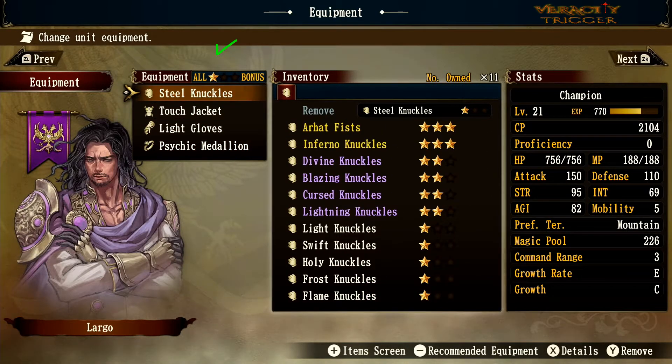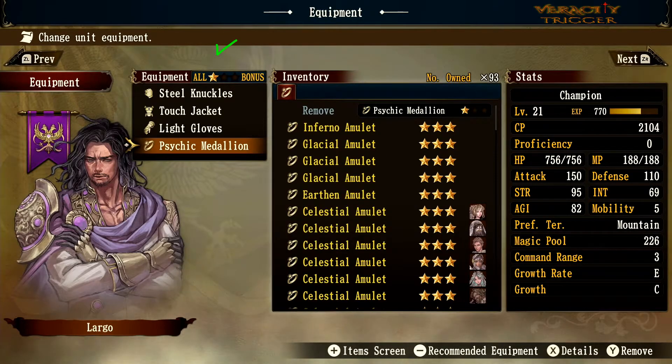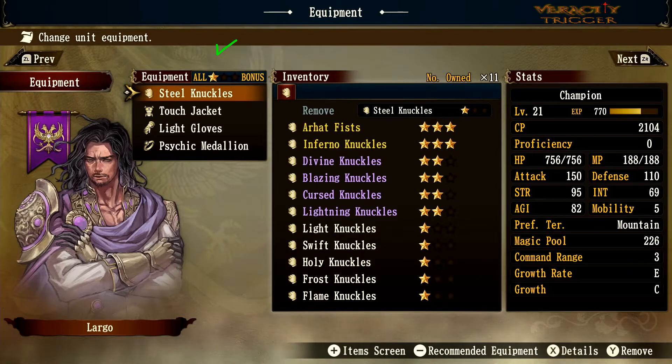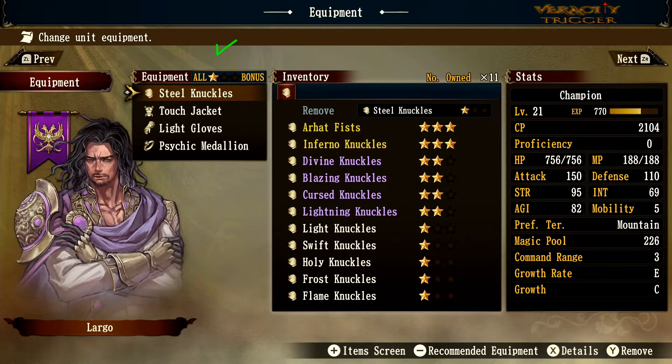With the one-star all-star bonus you can see how the stats go up and down. Some gears might give extra hit points or other differentiating numbers, but that's basically what the one-star all-star bonus looks like.